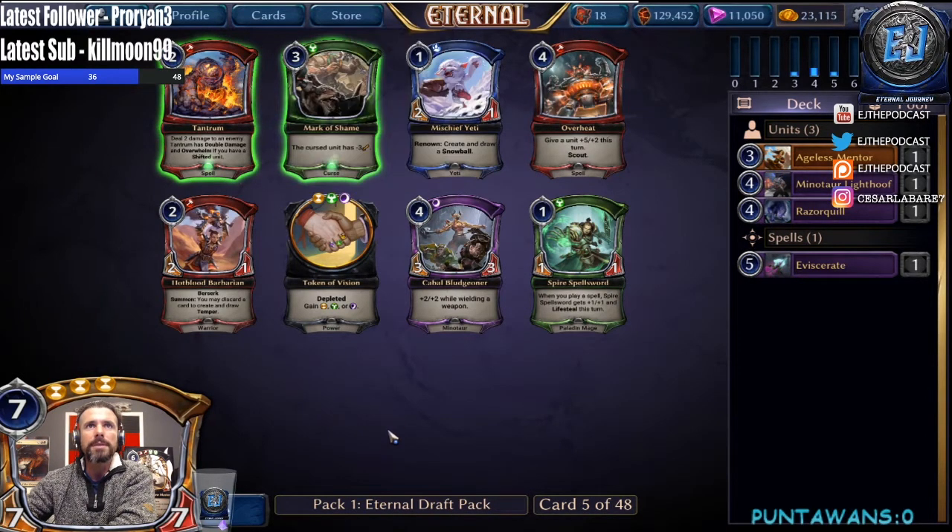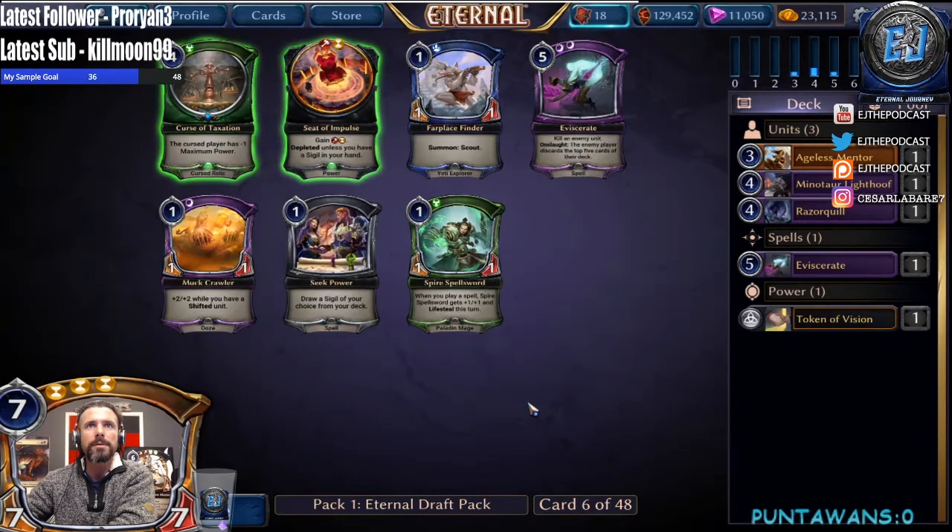Mark of Shame, Tantrum — could also take the token here, passing up a Bludgeoner and a Tantrum. I haven't really seen a lot of fire that pulls me into it. We are seeing a Mark of Shame that could play into the curses, but I'm not super excited about that card. I think I'm okay passing it, so we'll just take the token — enabling us to play more cards. Another Eviscerate or a Seek Power, I think I like having another Eviscerate so we can be a little lenient with our removal later on.